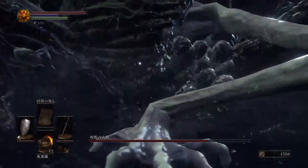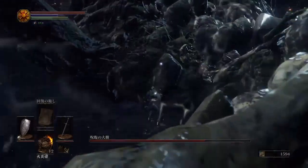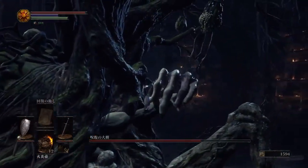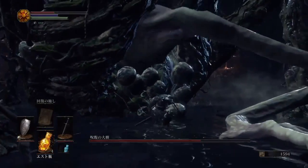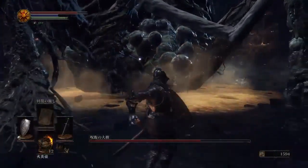Although he's very big and looks like he hits really hard, you can totally block it. When you hit the wrong place, basically nothing happens. He does have a grab attack — I thought I was dead here, but it only took about half my health. Back to the fire.